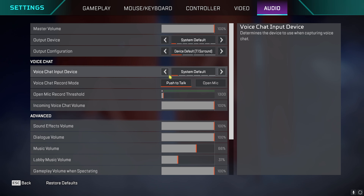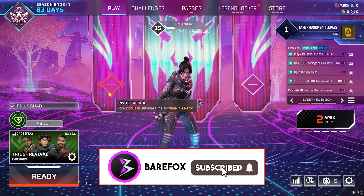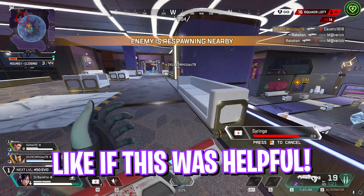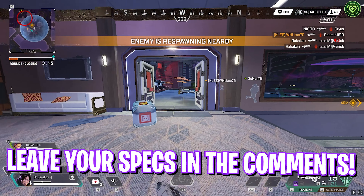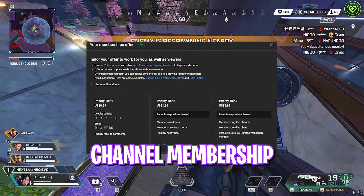Head over to the Audio section and turn off Sound in Background. Once that's done, you're all set with the best settings for Apex Legends on your PC. That was it for this video — I hope I could help. If I did, leave a like and smash the subscribe button. We've also introduced channel membership, so consider joining. See you in the next video — stay tuned, keep watching BareFox, and peace out.